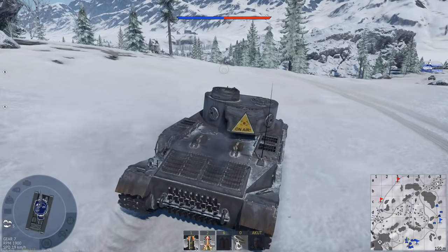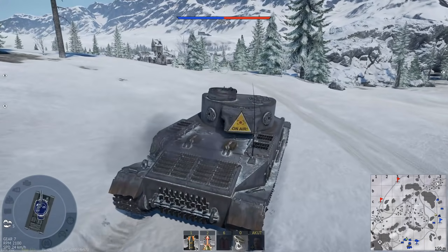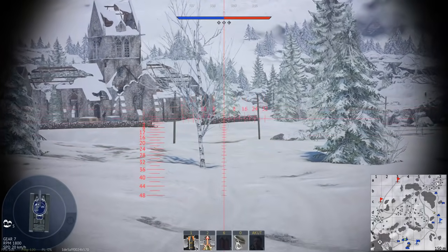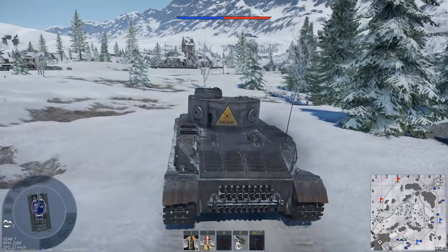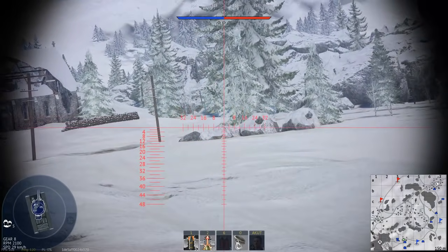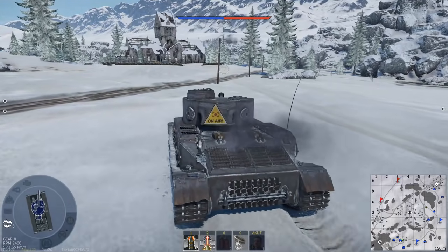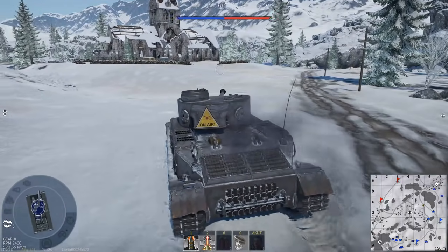This is the VK4501P — basically the Tiger 1 prototype from Porsche. If you look closely at the chassis from the front, you can see it is similar or very closely related to the hull you'll find on the Ferdinand. After this version was not accepted for service, the hulls were already produced and they were bolted on with some extra 100mm plating on the front — that's the unique shape of the Ferdinand — and then a really boxy big casemate on top with a long 88. Thus the Ferdinand was born.